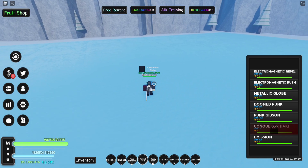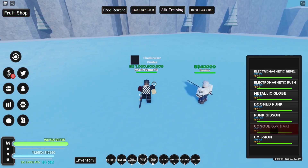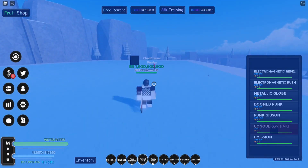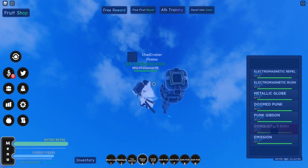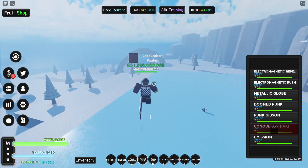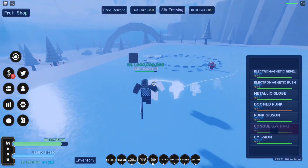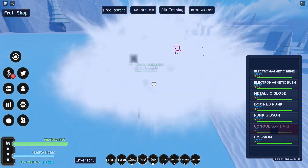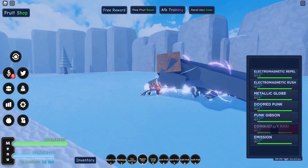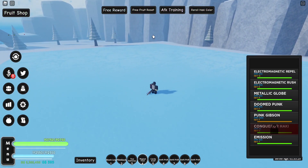Metallic Globe does about 146k — the most damaging move so far. I'll wait for the enemy to respawn and then show the next two moves. Dune Punk is probably my favorite — it's basically a giant rail gun that shoots out a giant blue bullet. It looks awesome and does 128k. Next is Punk Gibson — you can hold it to build up a giant arm for a cool animation, or just release it instantly. It did 218,000 damage, which is huge.